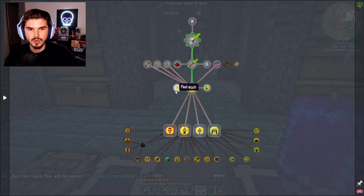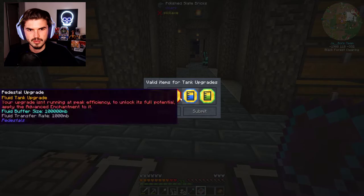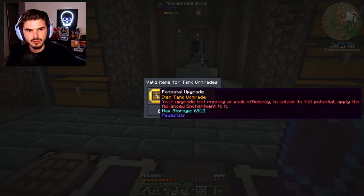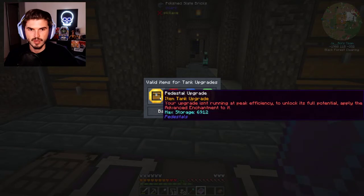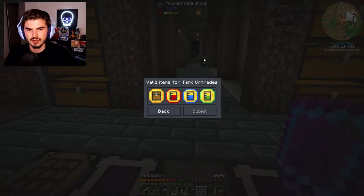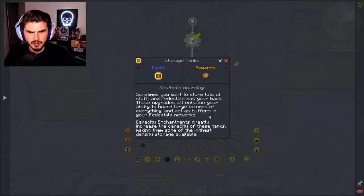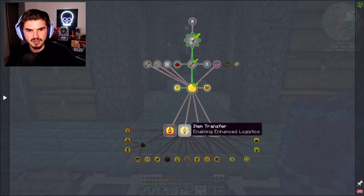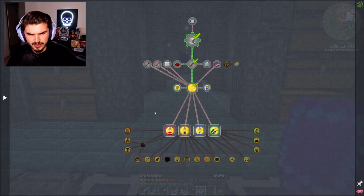From there, a couple of different ways that we can go. We have storage tanks, which is pretty cool. There's an item tank upgrade — to unlock its full potential, apply an advanced enchantment to max storage. That's a big storage upgrade, but I don't know if it works for everything or just a single item type. Let's take a quick peek — capacity enhancement. We have item transfer, fluid transfer, and XP input, and that branches off into a number of different things.